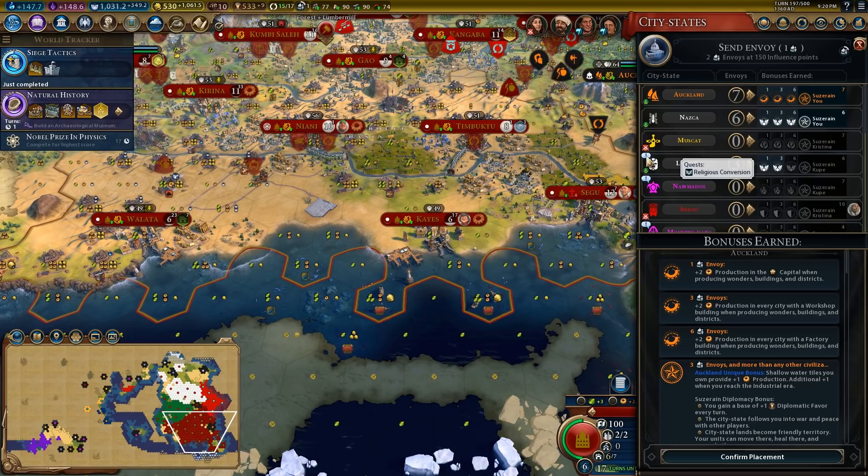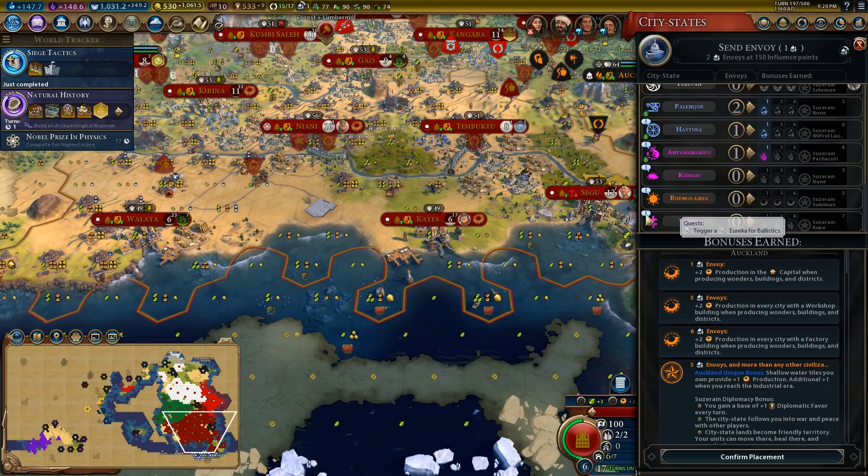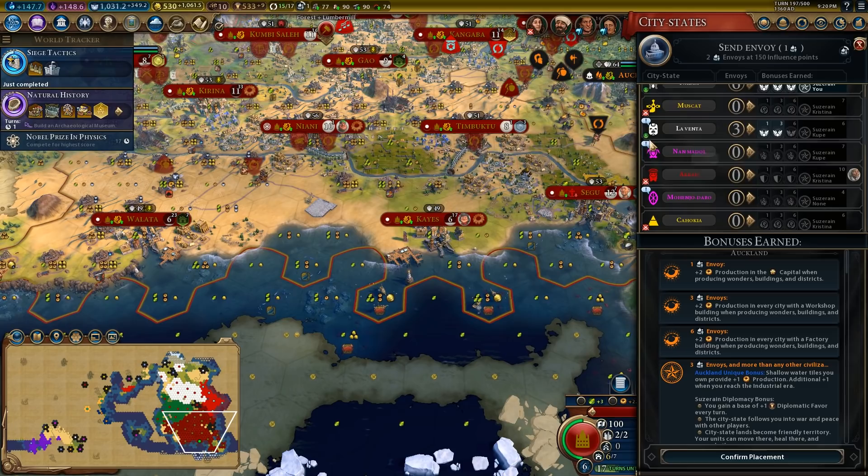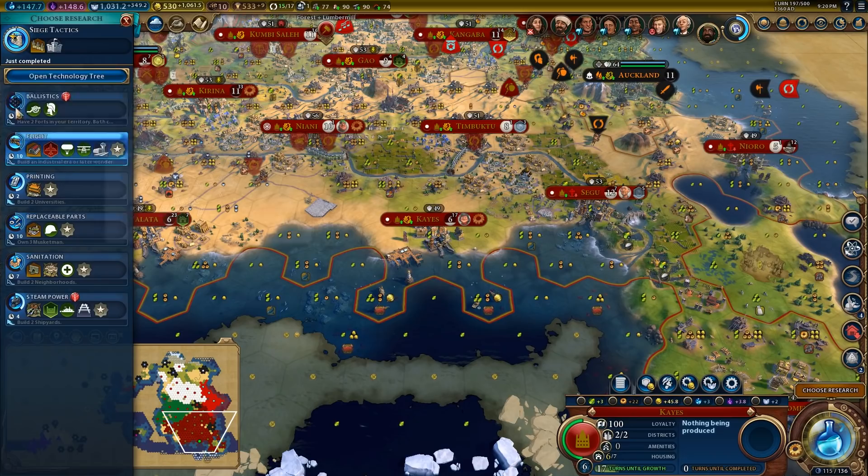I am at war with a few city-states. So: ballistics, quirisier, ballistics, scorched earth — that's two field cannons. Entertainment complex — I'm working on that. Cavalry, trade route — not going to happen. Great general — not going to happen. Great scientist — might happen. Religious conversion — not going to happen. So I think I'm on track to get most of these boosts. We'll get to work on ballistics.